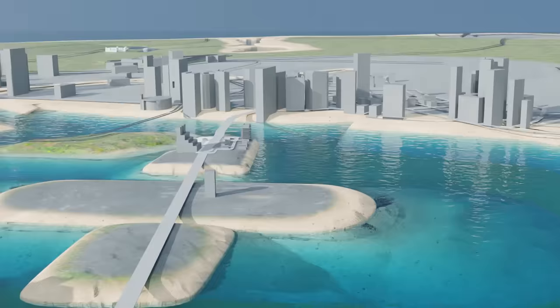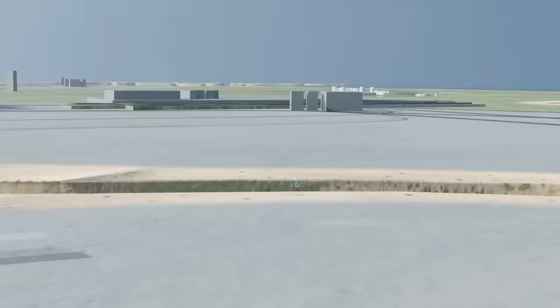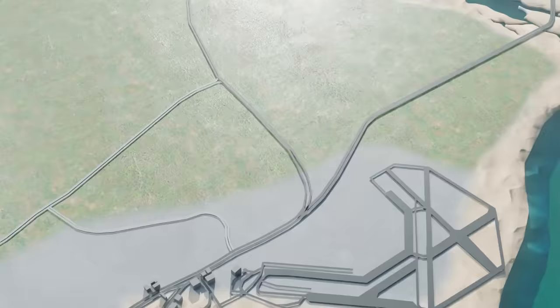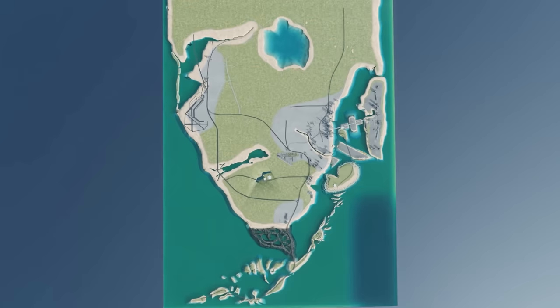The updated map files for this video are available for free to download in the description — this will be version 2 of my 3D map model of Leonida. This model, in all of its accuracy, is all thanks to the GTA 6 mapping community. Dupesor's map is the blueprint from which I was able to create this model. As more comes out for the game, we can look at this model and make updates. It'll be fun to see how close or how far off we were when the game finally releases. Check out my other video, Fully Interactable Buildings in Gaming, for a more in-depth breakdown.